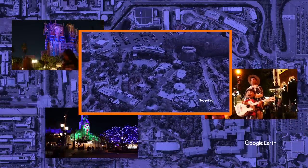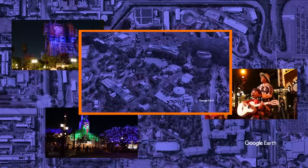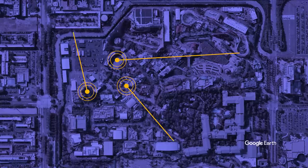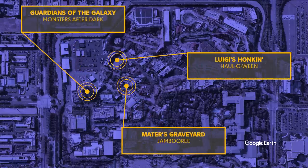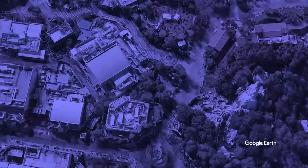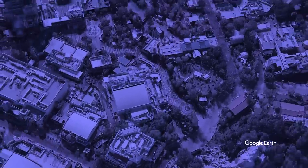Today's video is divided up into chapters — skip around to the parts you need to know more about. Halloween attractions: DCA has three. Guardians of the Galaxy Monsters After Dark, Mater's Graveyard Jamboree, and Luigi's Hunkin' Halloween. Let's break down what makes these attractions different during the Halloween season and the best times to ride to save that precious Halloween time.